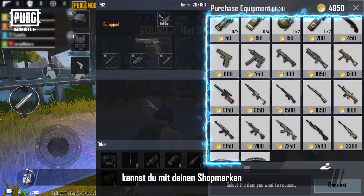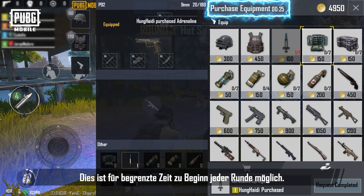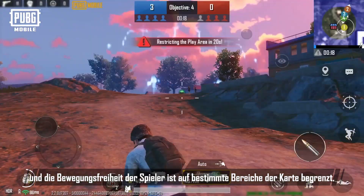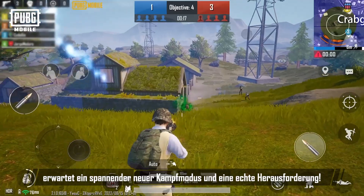During the match, players can use their shop tokens to purchase weapons and equipment they require within a time limit at the beginning of each round. At the same time, random maps and weathers will rotate every round, and player movement will be restricted to certain areas within the map. For all participating players, this will be a new battle mode filled with excitement and challenge.